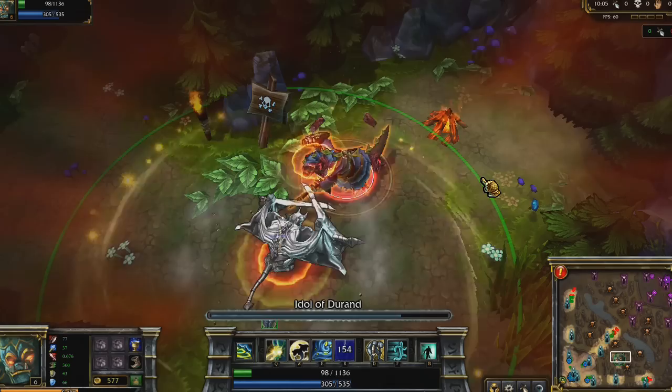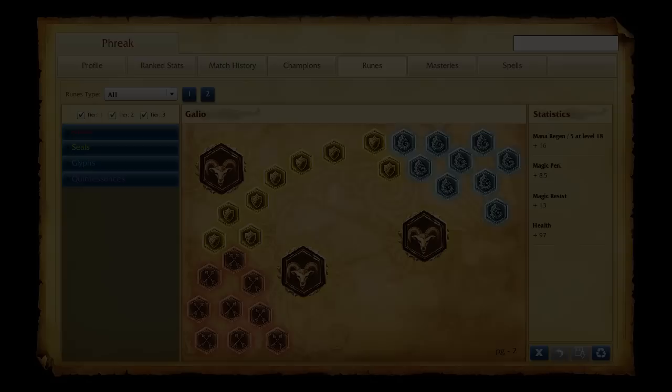Galio's ultimate is Idol of Durand. He channels a taunt while taking reduced damage. At the end of the taunt, he deals bonus damage based on how many times he was hit while channeling.